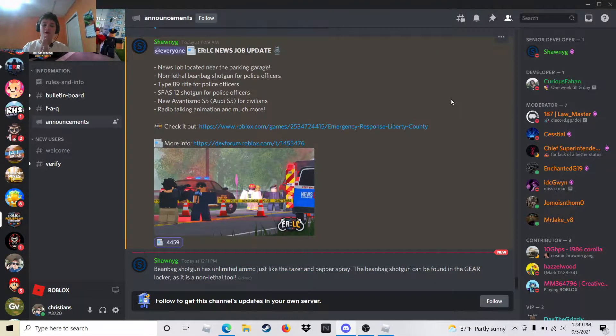As you can tell from the title and thumbnail, we're going over the new Liberty County Emergency Response update — I said it backwards. This update came out about an hour ago, roughly 15 minutes ago. What they added is a new job located in your parking garage, a non-lethal beanbag shotgun for police officers, a Type 89 rifle for police officers, a Spaz-12 shotgun for police officers, some type of Audi S5 for civilians, and a radio talking animation — and much more.